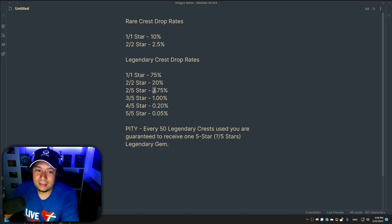From these probabilities, you'll probably get one five-star a year or something like that. Apparently there's also a pity system — for every 50 legendary crests you are guaranteed to get one five-star gem, though not necessarily a five-out-of-five-star, it could be two out of five and so on. The funny thing about that is for $100, guess how many legendary crests you get? 45. So that's pretty standard practice in most of these games. The most orbs you can buy at once gets you 45 legendary crests, meaning you're going to have to spend a little bit more than a hundred dollars if you want to get your pity gem.